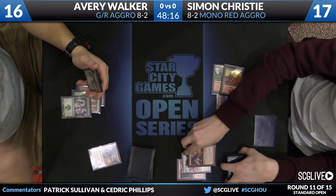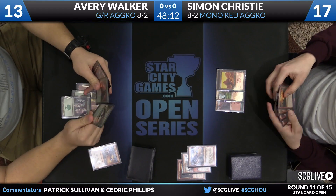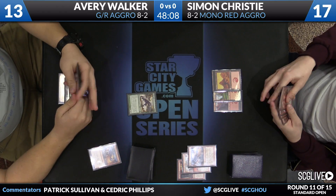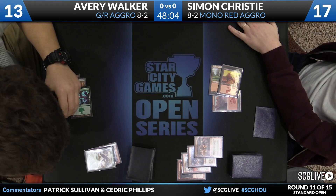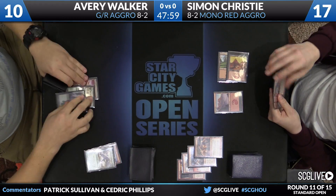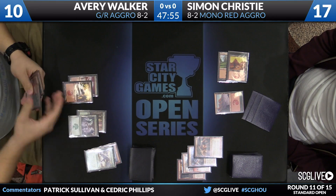Not playing anything this turn either. Upstairs goes the Lightning Strike. Walker down to 13. Christy will take a draw — picked up a copy of Stoke the Flames. All he can do is pass the turn back. Here's a Boon Satyr. That's a Searing Blood — good target for that. Walker down to 10. Searing Blood is very, very good against these Green-Red Aggro lists. A lot of their 3-mana plays still get killed, so it's a great tempo play and deals a ton of damage.